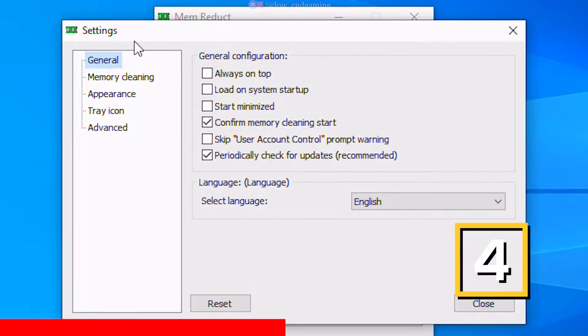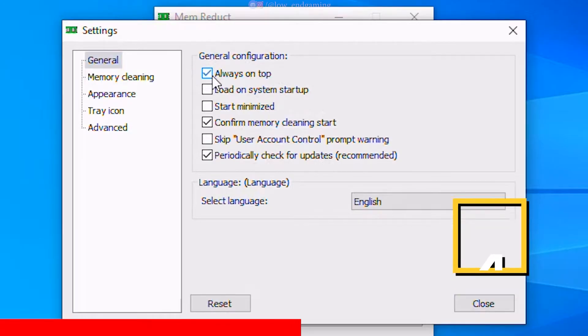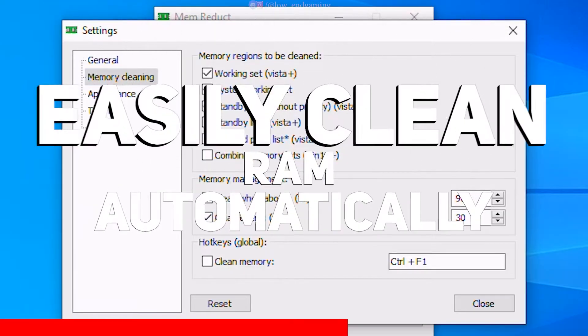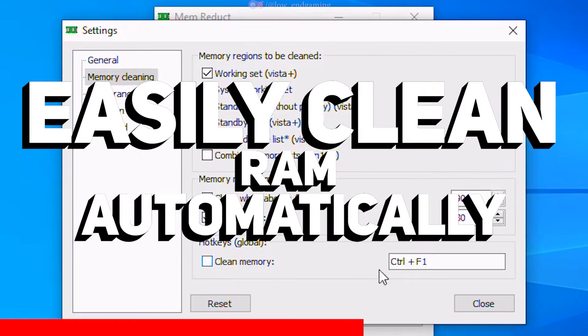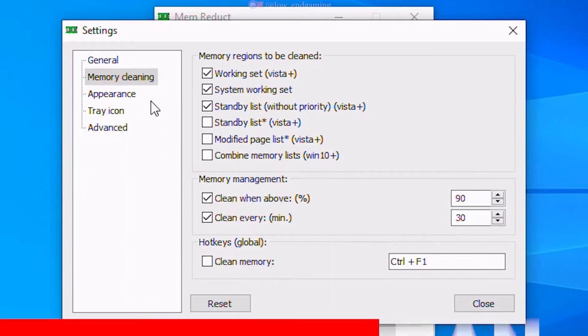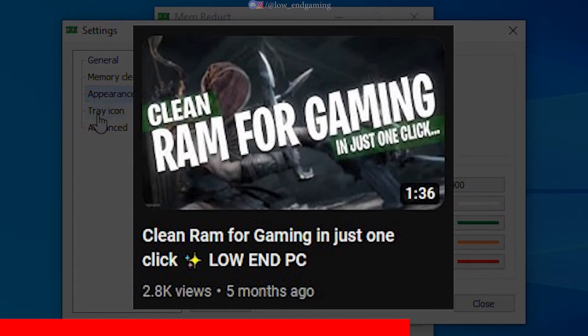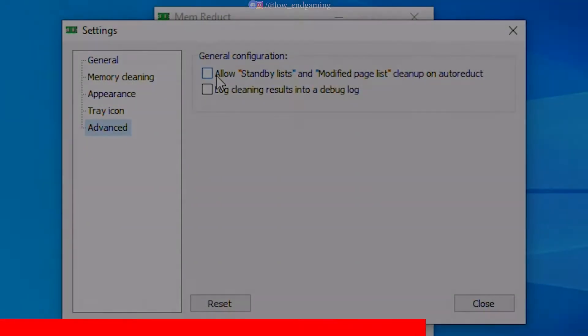Now install the Mem Reduct app and open it. Click on file and go to settings, tick always on top and load on system startup. Go to memory and tick these two options. This app will automatically clean up your RAM while you are gaming. If you want to use this app to its full potential, then watch this quick video — link in the description or click on the upper right corner.